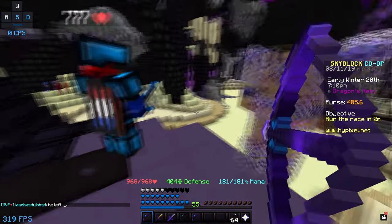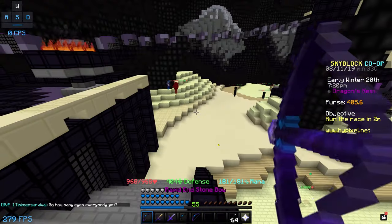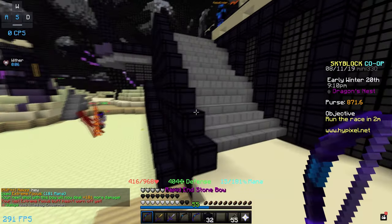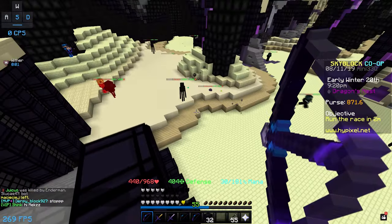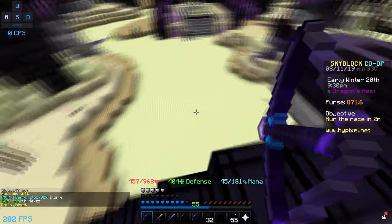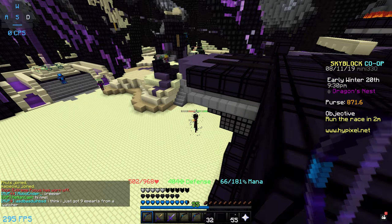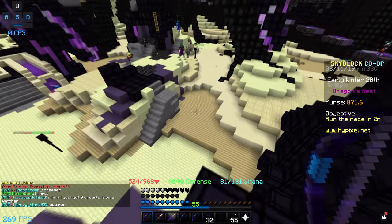Let's actually see — did we use the ability? No we didn't. We're going to see if we can get the ability to proc to actually see how much damage we can do. I'm going to go to a little area where we can get some high ground on these mobs. I proced the ability guys, so now we can see how much damage we do. Apparently my next shot will do a lot of damage — so let's shoot. It did 2.2k.